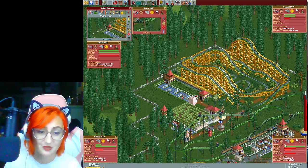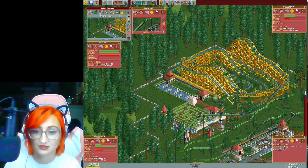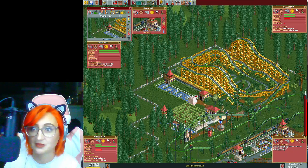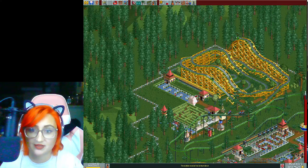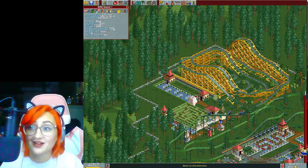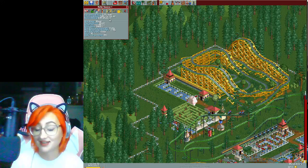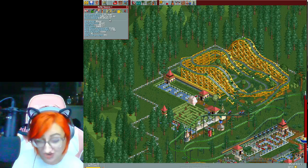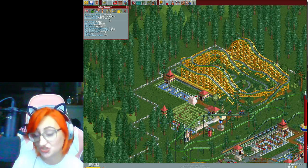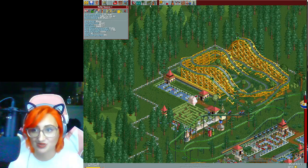This guest wants medium intensity but has no nausea tolerance. Another likes less than 5 intensity but has high nausea tolerance — that makes no sense. Someone's angry — looks like food prices are too high. Let's lower the prices on burgers and cotton candy. Checking the stats on this coaster: excitement is 7.17 — the highest we've had so far. Intensity is 7.85 — also the highest — and nausea is 4.51, also the highest.